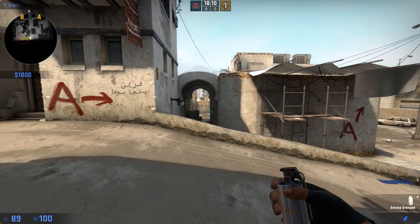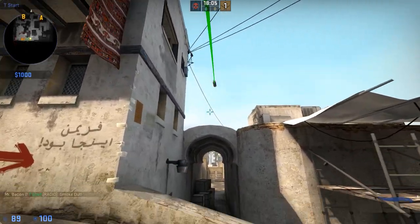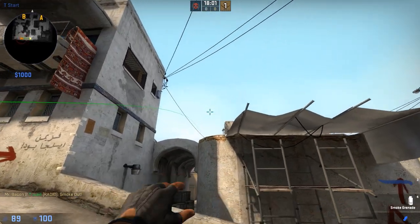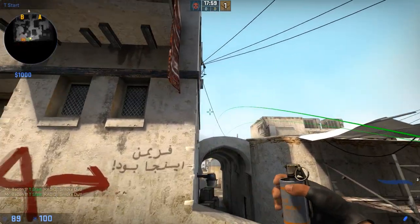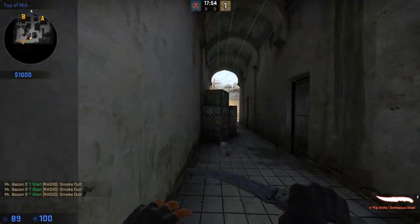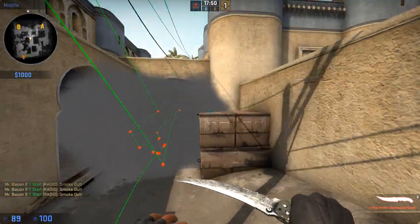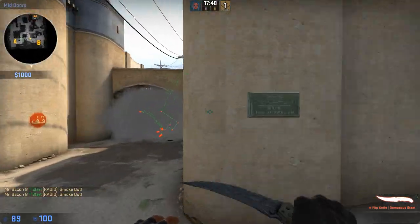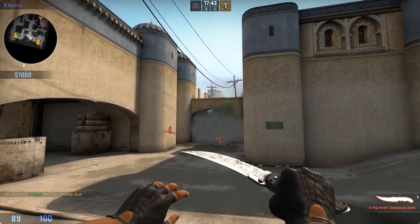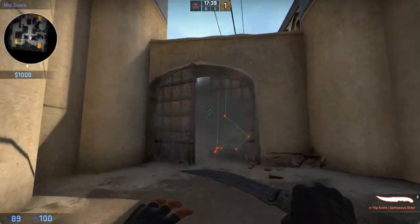In order to smoke mid doors, this is probably one of the easiest smokes on Dust2. All you have to do is just kind of sit in T spawn — you can throw the smoke from really anywhere in T spawn, just kind of in the general direction. It's generally going to get around the area you need and smoke off mid doors. Note that it's not going to stop a CT from seeing you if you're going on cat, which is why an Xbox smoke is really essential. But it's going to smoke off anybody trying to pick you from mid doors.